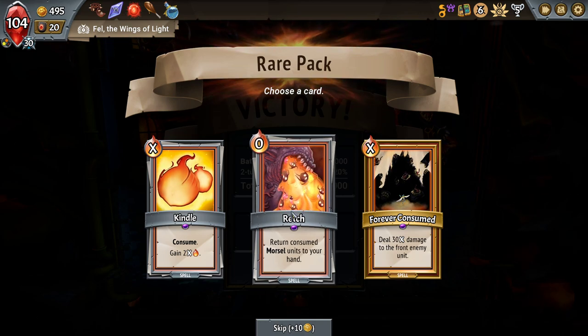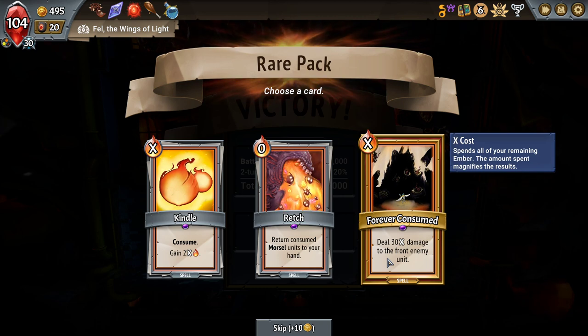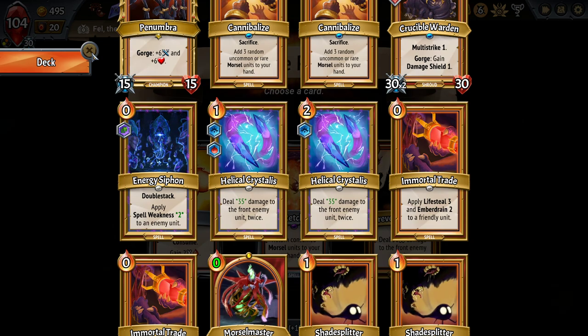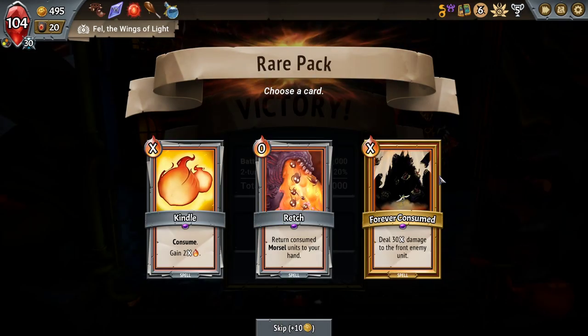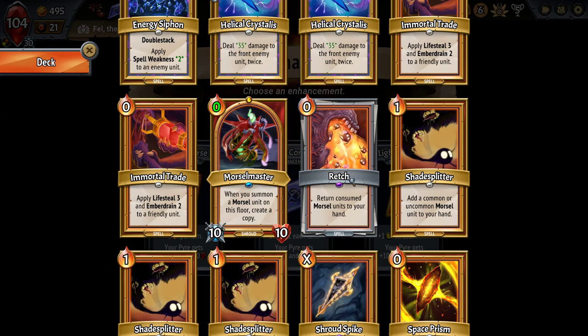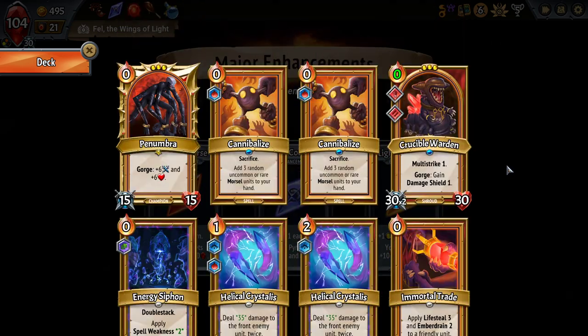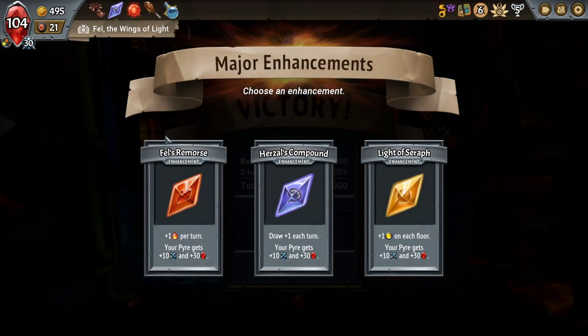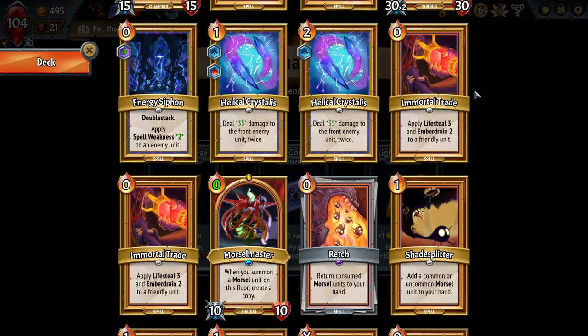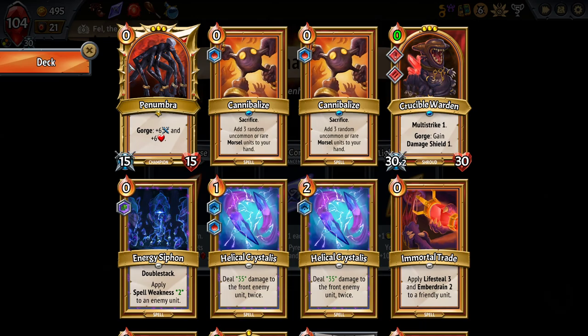I'm gonna start speeding through those more commonly — I just keep forgetting. Returns consumed morsels to your hand. There's also Forever Consumed: deal 30X damage to the front enemy unit, and Energy Siphon can set up that to be really big. But this does 70 damage. I'm gonna take Retch — I need to. Do I target it on one of my own units and it returns all the morsels they've consumed? Because that's gonna overfill my hand. Kind of want the extra draw again but I also want the extra energy just for the sake of the Shroud Spike — go for the extra energy.